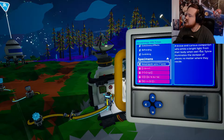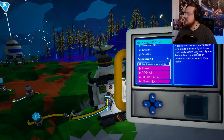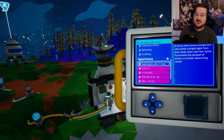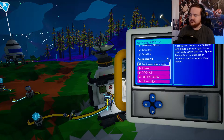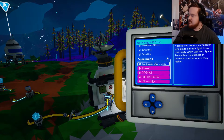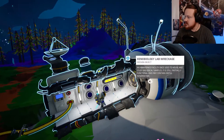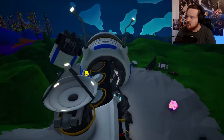Brave and curious, commanding bright light from their body when well-fed - Sylvia illuminates the darkest of places no matter where they reside. So can I use these galastropods as almost like helpful tools? Like you bring a canary into a mine or a dog on a hunting trip - kind of a thing? Because that'd be kind of cool. They also seem like they could be highly dangerous, and I kind of don't want to open this place. But I also really, really want to open this place.